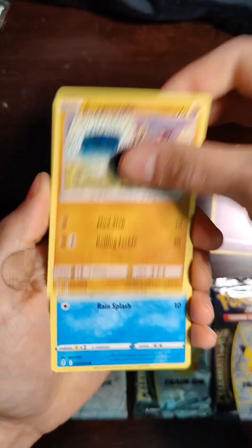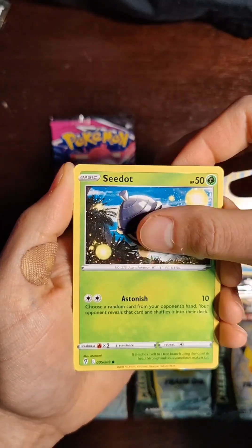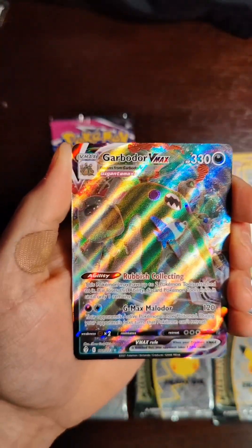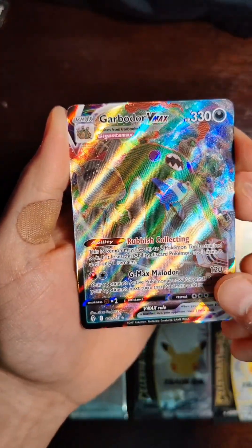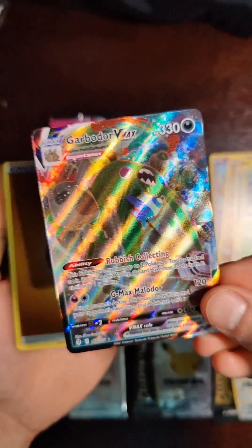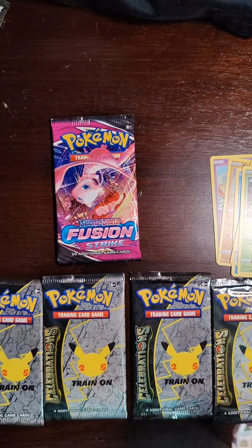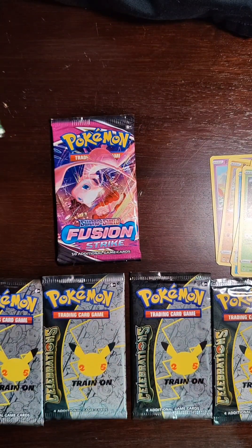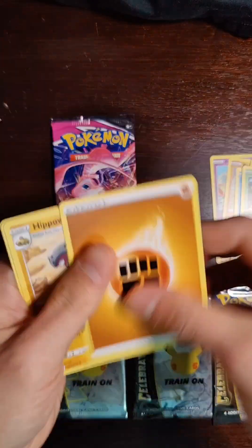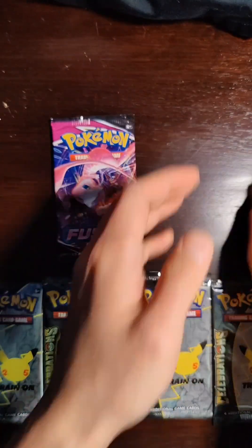You know my style — I'm not going to count, we're just going to pull right away. Moon and Sun badge and we got a V. Garbodor V Max! Very, very cool. Great looking card. I always love when you do these promo boxes and you get one Fusion Strike and one Evolving Skies and we get to pull a V Max Full Art. That is awesome. Fighting Energy, Hippopotas, Golduck, Scroll of the Fang, Dragon to finish that out.